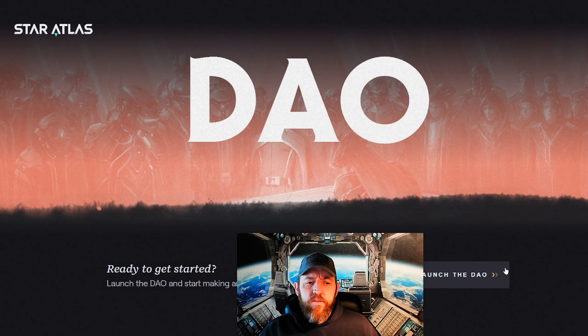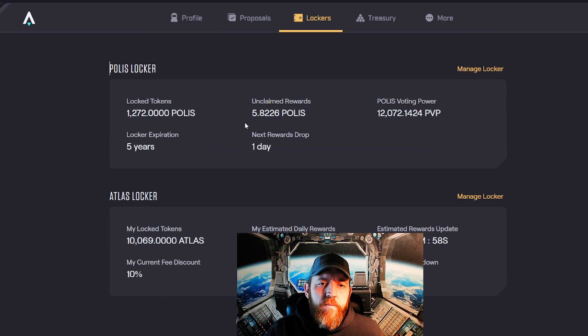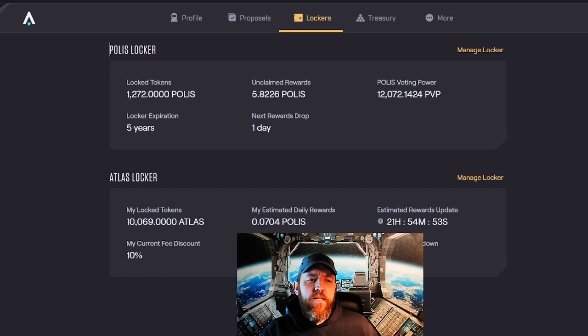You go to your Phantom wallet. I've already connected my wallet here. This is what my personal locker looks like at the moment. I have 1,272 Polis locked for five years. It gives me a daily reward — every so many days it rewards a drop of Polis tokens to me. This allows me to have 12,072 Polis voting power.